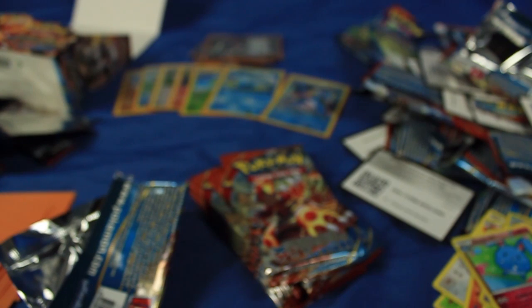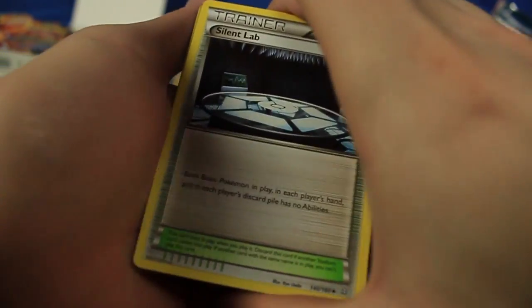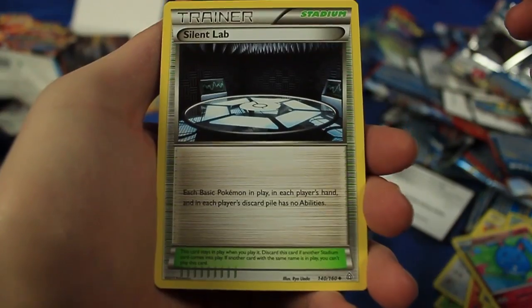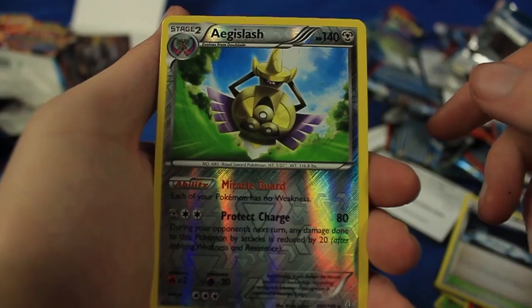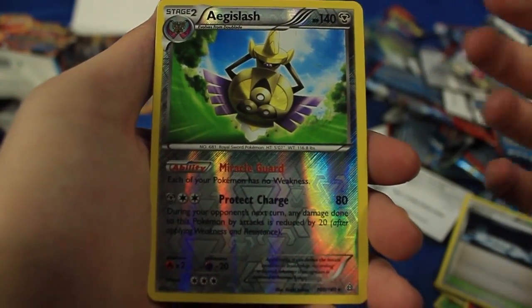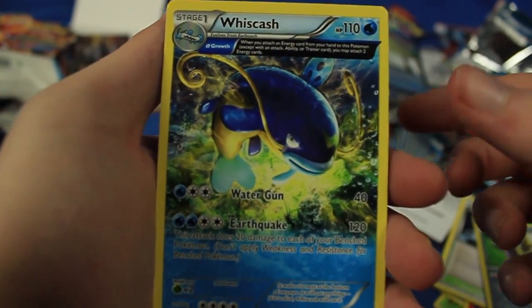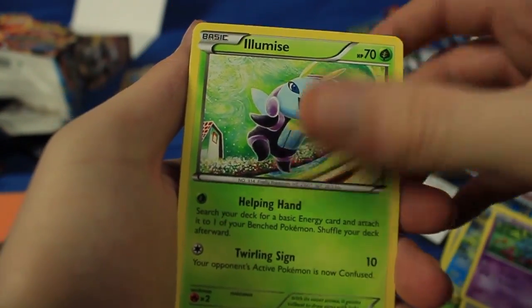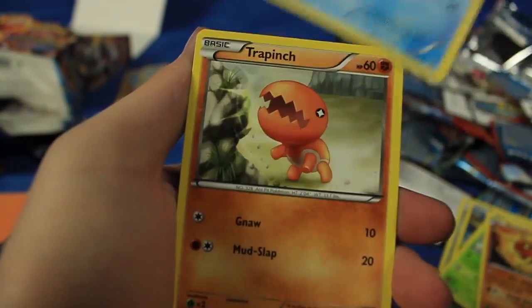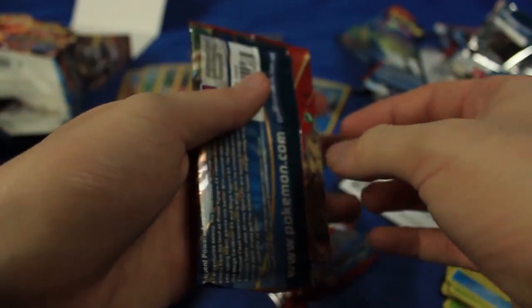I just dropped the entire pack and I can already see what I got - that was an accident, but let's go ahead and show this off in whatever order it landed in. We have a Silent Lab right here. The reverse holographic is Aegislash - that is a rare, very cool. Kind of odd to see that at the front of the pack. We also got this rare Whiscash. We have Bunnelby, Knit Arena, Illumise, Solrock, Mudkip, Trapinch, Nosepass.